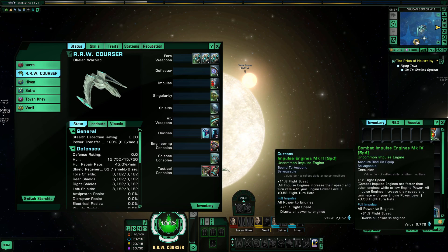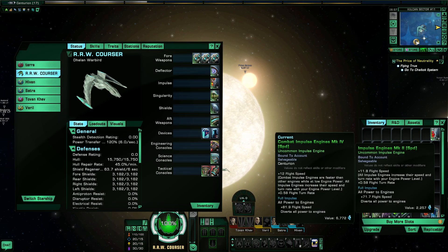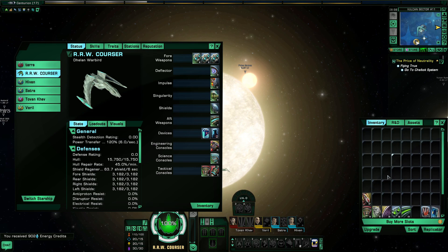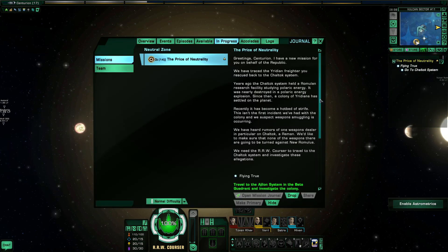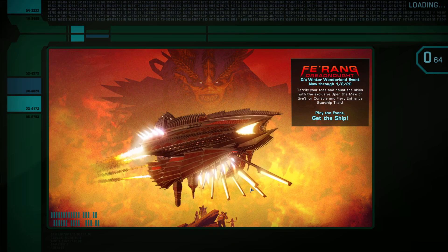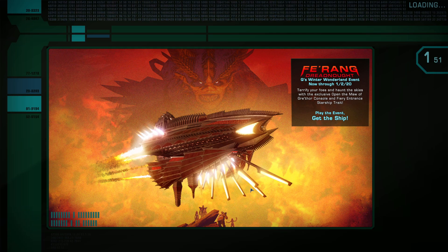We also picked up new Impulse Engines, which are way better than what we have. Now we'll move on to the next mission: The Price of Neutrality. You know how I was saying about DPS — there are a couple of sayings I live by in this game: if it's dead, it can't hurt me. And the second one: the best defense is a good offense. They hold very true in this game.